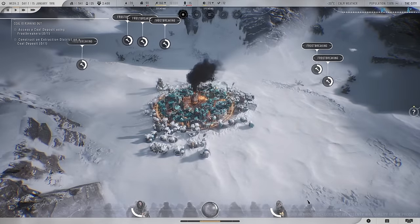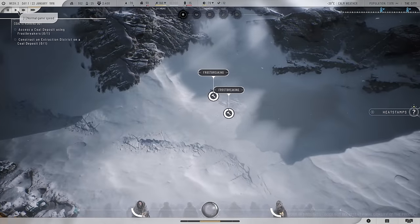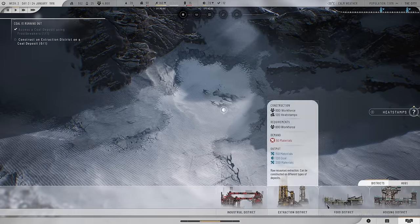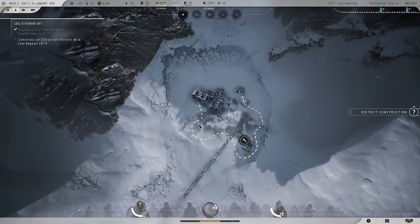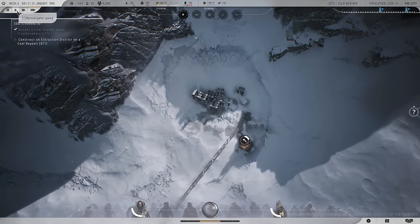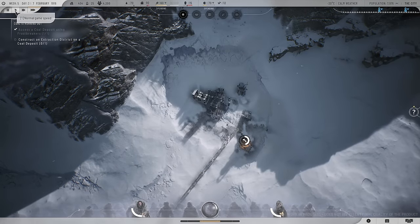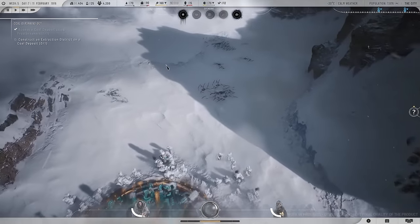Let's wait for this frost breaking to happen over here and then we'll get the extraction district down for our coal deposit. I want to start stockpiling coal pretty quickly because I feel like no time passes and it gets to the wire and you're just so unprepared for it.